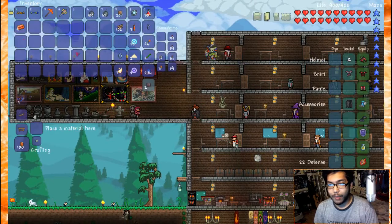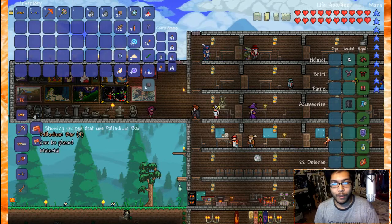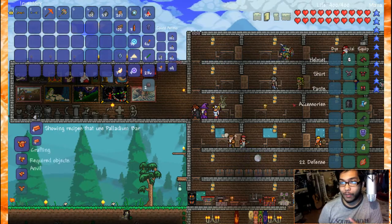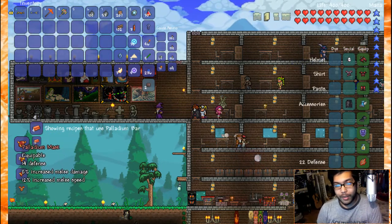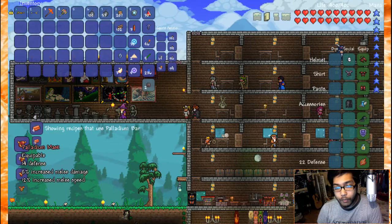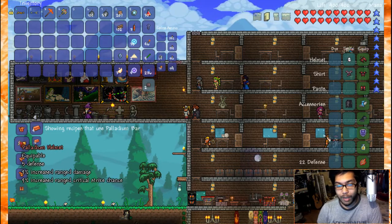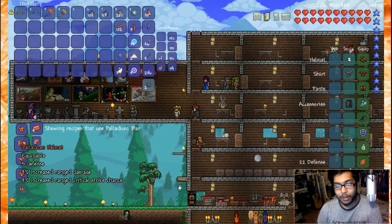Let's make the palladium ores and find out what we can craft. I can only make four right now, but this is the first hardcore ore I've obtained. There's a palladium mask with 14 defense — compared to my current 6, that's 125% more, and it increases speed. There are different headgear types: a mask, a helmet, and headgear — one for range and one for magic.